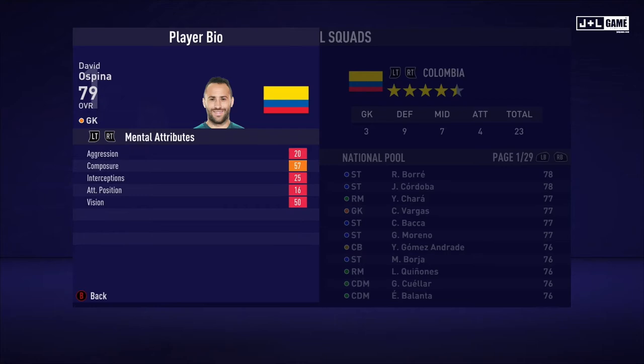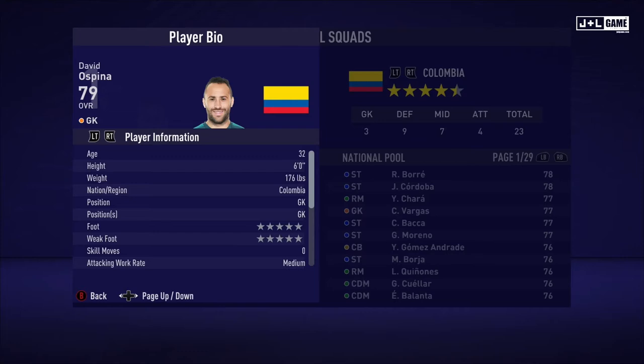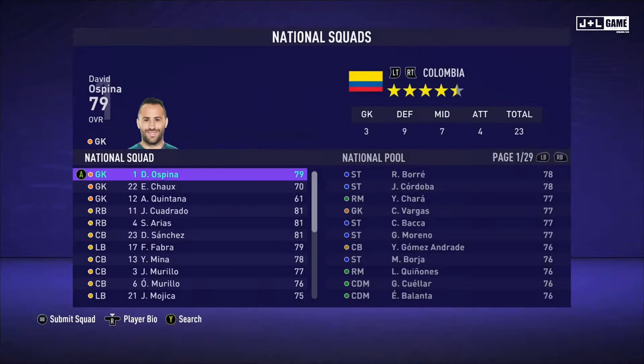We have his mental attributes, also a little above average. And his skill attributes, looking pretty normal with his shot power a little bit above average for GK. This is his player information and his traits. There are no traits for David.